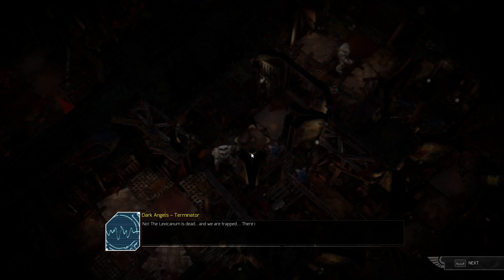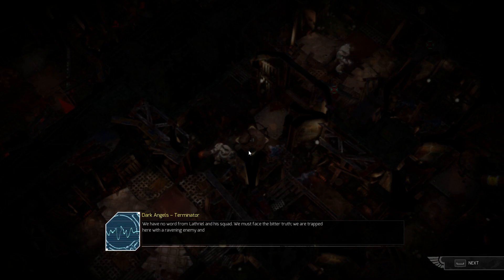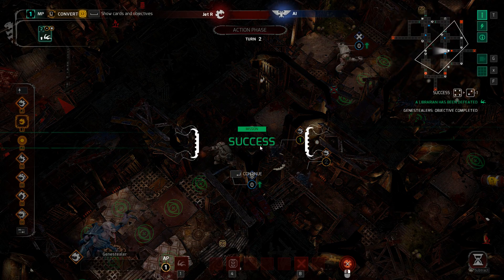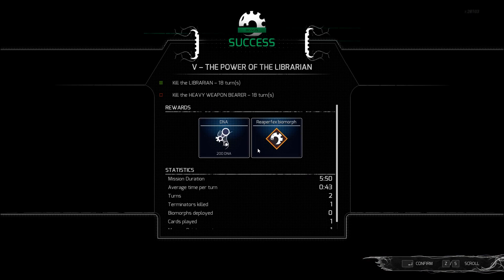Victory! The Lexicanum is dead and we are trapped. There is no way out but to follow him into death. Yep, that's right — follow him into death. Asriel and his squad, we must face the bitter truth. We are trapped here with a ravening enemy and no means of escape. Farewell, brothers, for the legacy of the Lion. I didn't get the secondary mission, but still, that felt too easy.